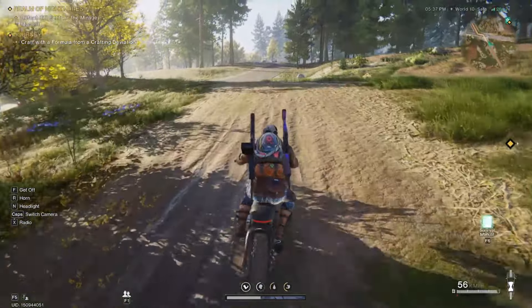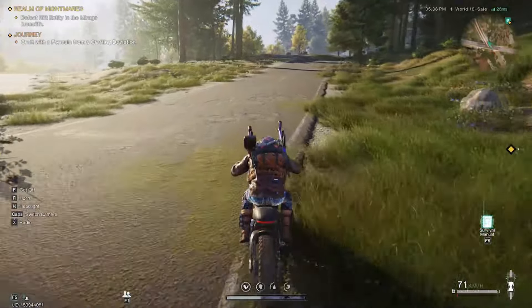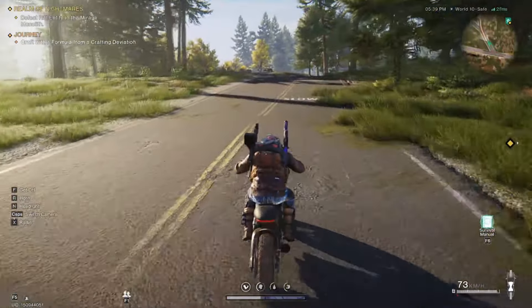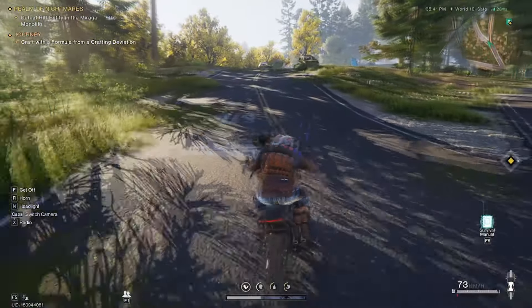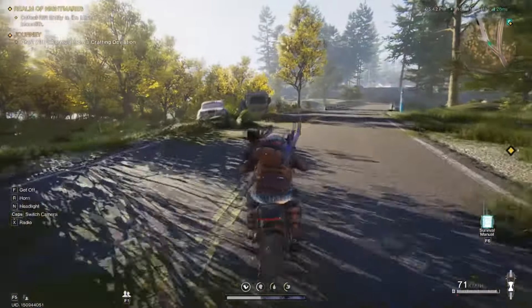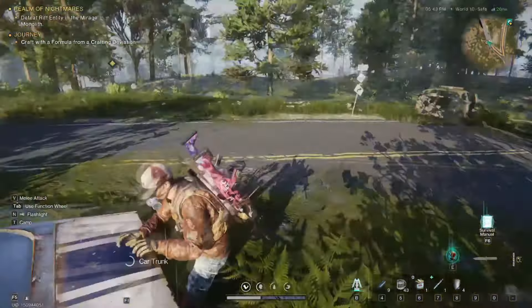Go to the teleport tower and start driving down the gravel road. Check every trunk and you will walk away with almost 40 mixed fuel — as the game calls it — super duper easily. If you did this farm two or three times, you'd be able to make one barrel of premium fuel, which, I mean, that really sucks, but it's okay.